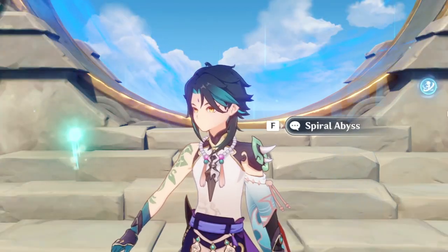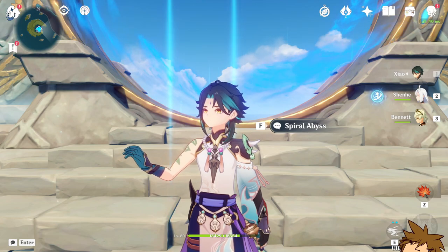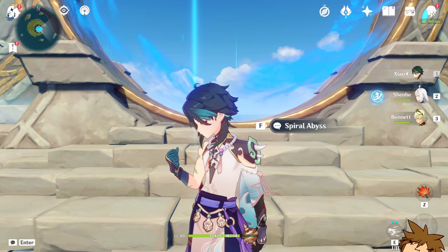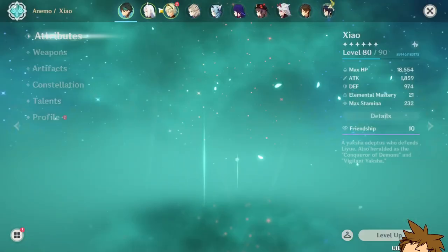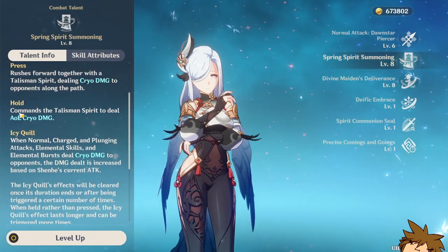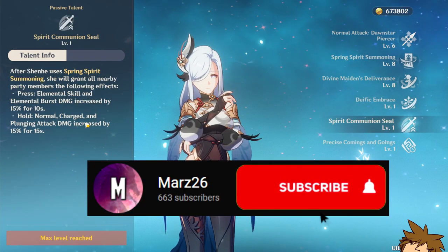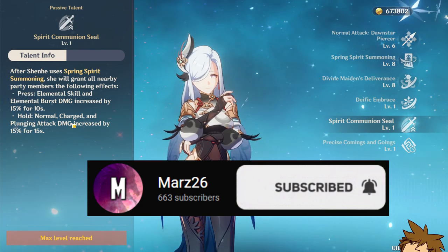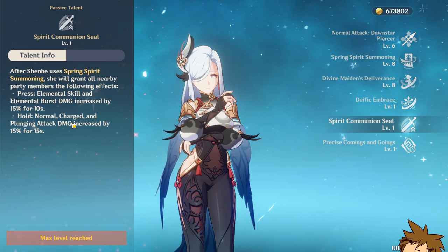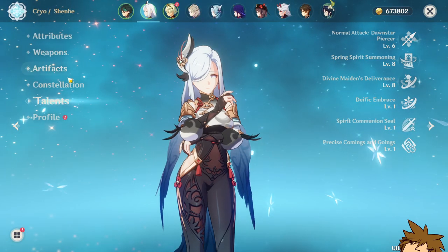Welcome back to another Genshin Impact video. I wanted to make a video showcasing both Xiao as well as Shenhe, and I wanted to know if they actually did work together. Shenhe has this ability in her elemental skill that if you hold, you get a normal charge and plunging attack damage increase. This should potentially increase Xiao's damage by 15%, so we're going to be trying it out in the Abyss.